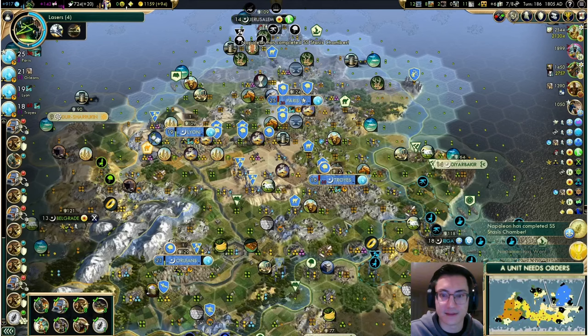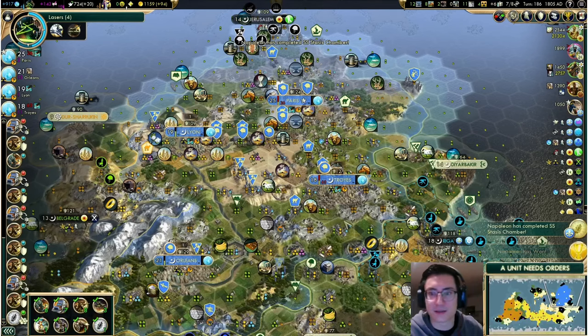Finally, Tip 10: building early wonders pre-National College is an exception to the rule. Deity teaches you that you don't need wonders at all to win a game of Civ, but since they give you bonuses you can't get otherwise, they can be very powerful. However, you can lose out on world wonders, and even successfully building one can inhibit your ability to get through your building queue. It's no good if Hanging Gardens delays your National College by 10 turns and uses up time you could have spent building a caravan. Your building queue is fragile, so protect it.